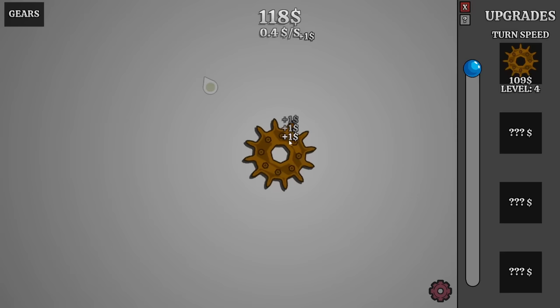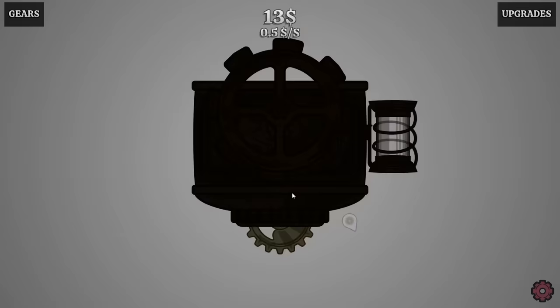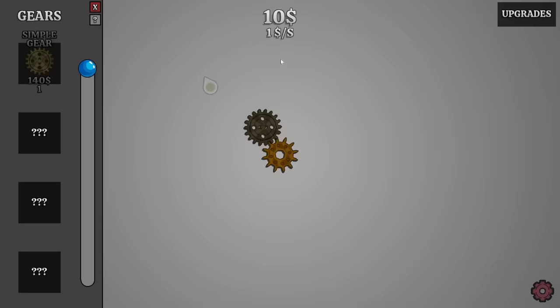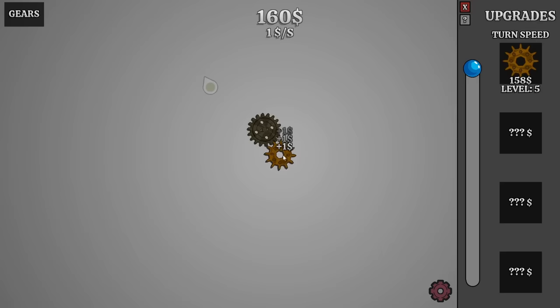Just gonna increase it one more time so we can get half a dollar every second. That's a good number to be at. And then if we look over here, there's a big old machine that the game wants us to connect to. But we need more money so we can buy more gears, so click away. And now we can get the gear and place it somewhat in line with the machine. And now they're both spinning.